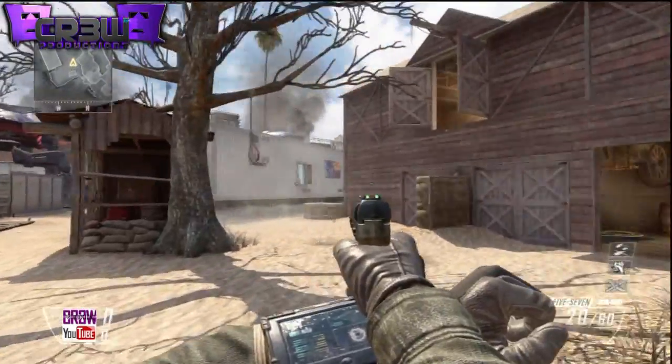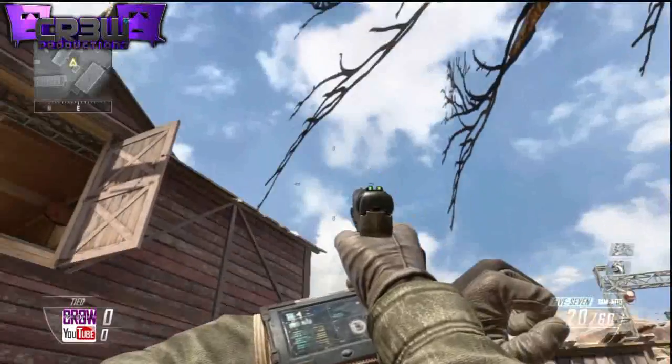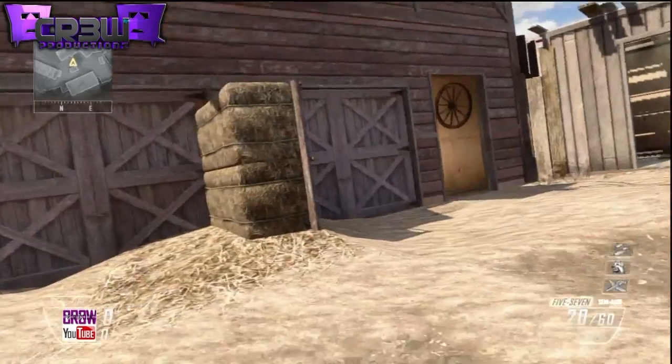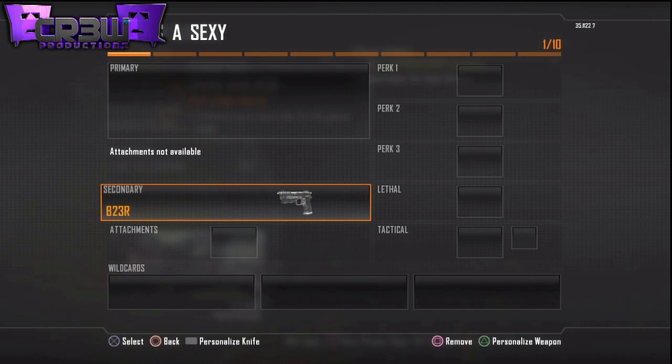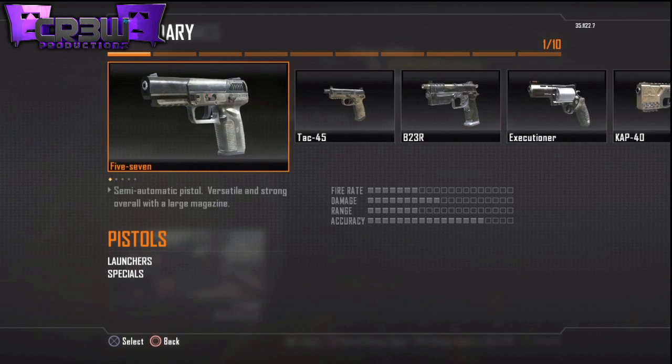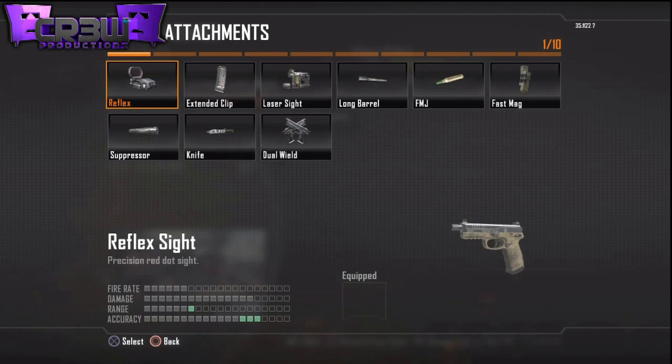Hey, what is going on guys? My name is Crew Productions and today I have for you guys a really awesome Black Ops 2 glitch on multiplayer. It's going to make your knife invisible — your attack knife. It's really awesome and you can still knife normally and do everything with it, but unfortunately other people can't see it. It's still a cool glitch to do even though it's kind of pointless.